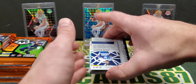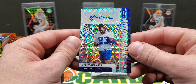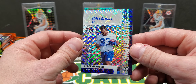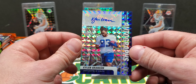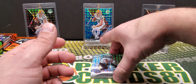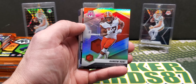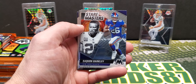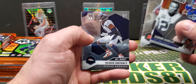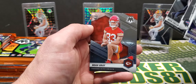We have our first auto right away — Kylan Grandson is the first auto. Like I said, not necessarily about the autos in this product. There's a lot of head-scratchers for the autos on the checklist. We're looking for the colored mosaic parallels. Alvin Camara, our first silver is Kareem Hunt. Stair Masters, Saquon Barkley, JT Montage, nice — Jacobs, Sertain. Marcus Allen Super Bowl MVPs — that's cool. Nico Collins and Noah Gray.